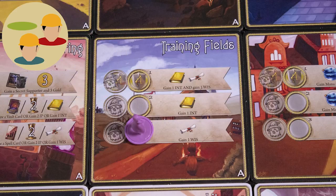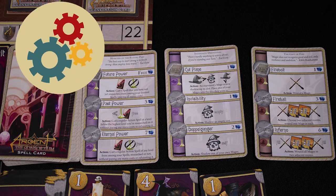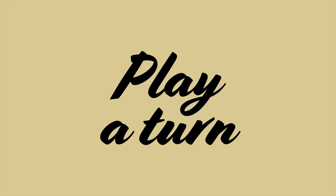Worker placement: placing mages in room spaces gains you resources and power. Engine building: supporters, spells and treasures can be combined to make powerful combinations of effects.